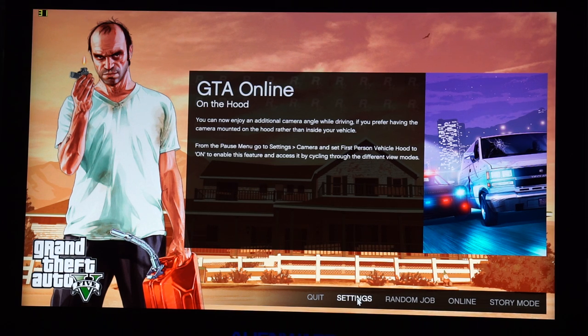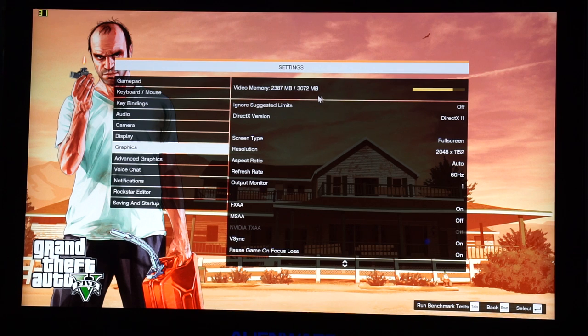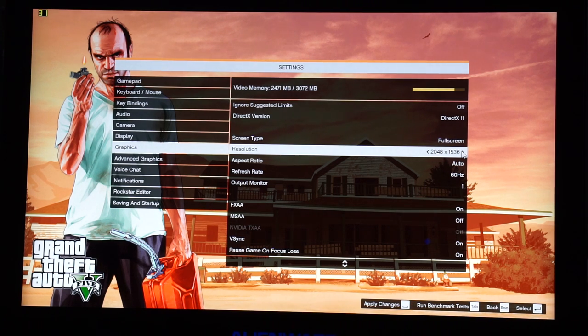We're talking 122 degrees Fahrenheit on the bottom — that would be pretty hot. Looking at our graphics settings, GTA 5 shows you how much video memory you're using. We have the GTX 970M with 3GB of DDR5 VRAM. If we want to play at 4K, it's going to tell us we need about 200MB more than we have, which is a limitation. At 2048 by 1536 it's just a little bit over — so we can't actually run this at full 4K.